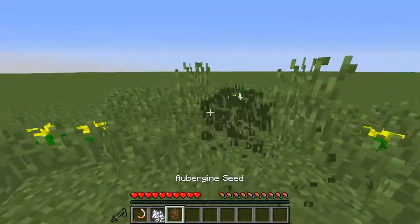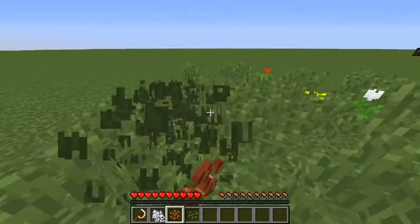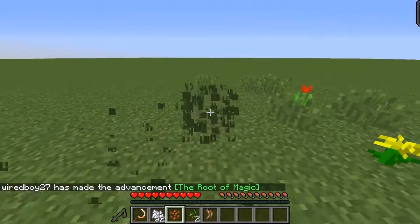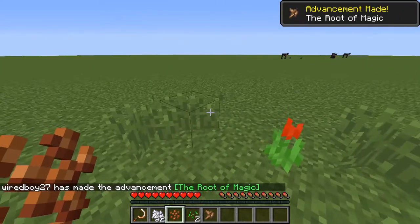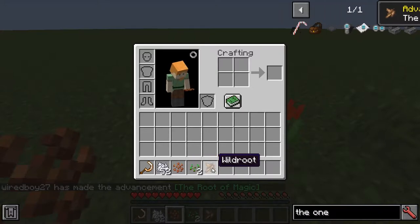By breaking tall grass, I'm going to get a few different items. There's the item I was looking for, which is Wild Root. It can be planted. We've also got aubergine as well, which is added by the mod.